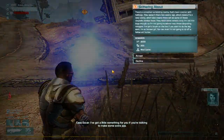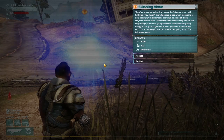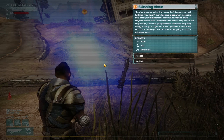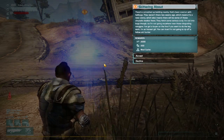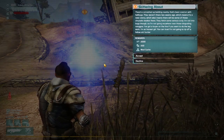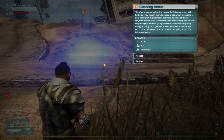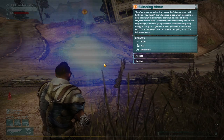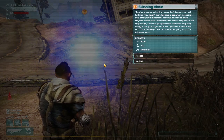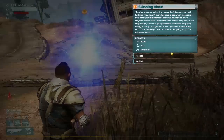So, skittering about — got a little something for you if you're looking to make some extra money. There's a smashed up building nearby that's been overrun with hellbugs — they weren't there two weeks ago, which means it's a new colony. Which also means there will be some chrysalis dealers there — they fetch some serious script. I'm not into bugs though, so I'm not going anywhere near those disgusting ones. I've got a buyer on the line — if you want to do the leg work, I'm an honest girl, you can trust me. I'm not going to rip off a fellow arc hunter. 2000 XP, 200 money, a mod cache — accept. Let's go!